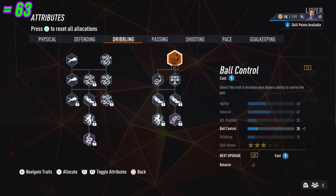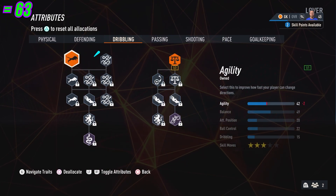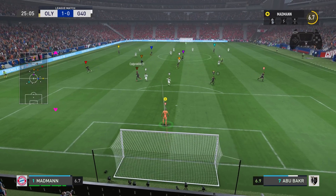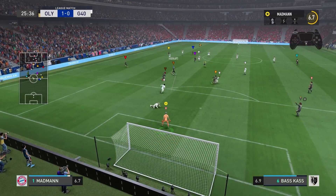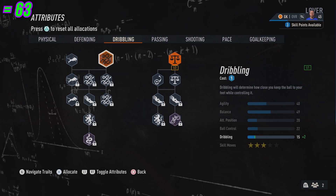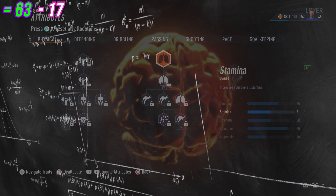Dribbling time. I originally had one agility and one balance, but with my remaining skill points I would double down on that one balance. I would also upgrade three of my dribbling and three of my agility. A goalkeeping build is at its best when it's agile and has really good balance — somehow it makes your overall game feel so much quicker.